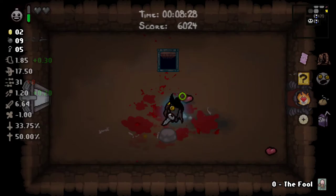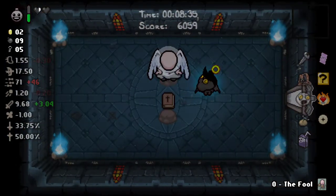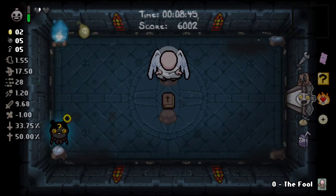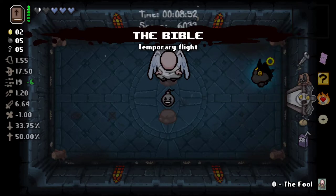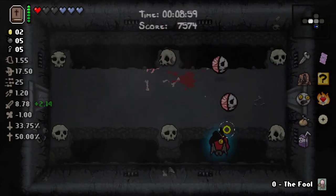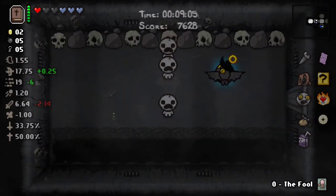An angel deal. This one basically increases your shot speed — shot speed we don't really care about. There's a red heart. Gonna bomb these cause these have a chance of dropping soul hearts. Like that one there — that one did not, that one did. I'll also take the Bible, cause I know it's a temporary flight, but we don't use it for the flight — we'll use it against Mom and Mom's Heart, which is an instakill against them. But if you use the Bible during the Satan fight, it will kill you. And that's Satan or Mega Satan. The really nice thing about flying is I don't have to worry about these guys — you don't want to be hit on that pink part. But with the Brimstone laser, it just goes right through them, same with these guys.